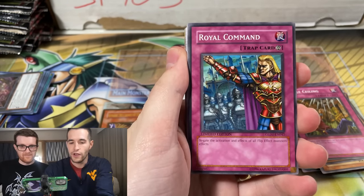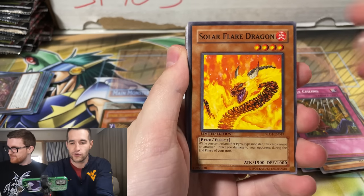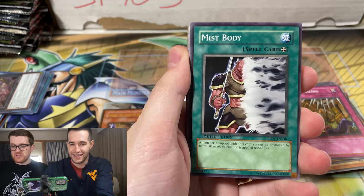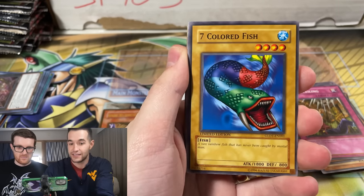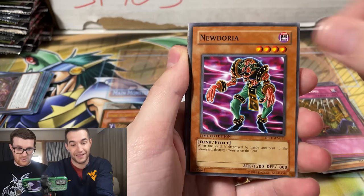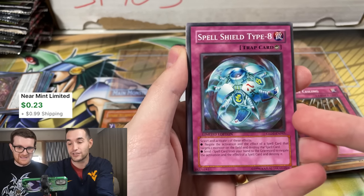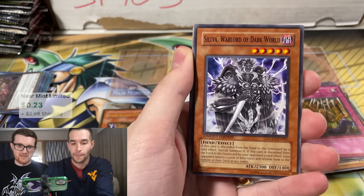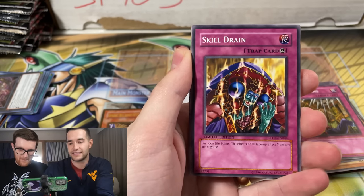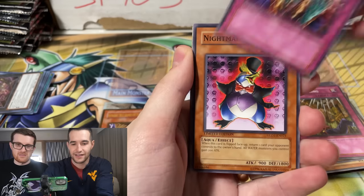Second pack. So far pretty decent pulls. We got a Needle Arm. Royal Command. Flare Dragon. This is literally what Gold Series is like — there's not that many cards and you get 22 commons every time. Old Vindictive Magician. It's the same order too. This is actually a decent card for Go format. Swarm — got that one. It's the same. Skill Drain's good. That's super good.